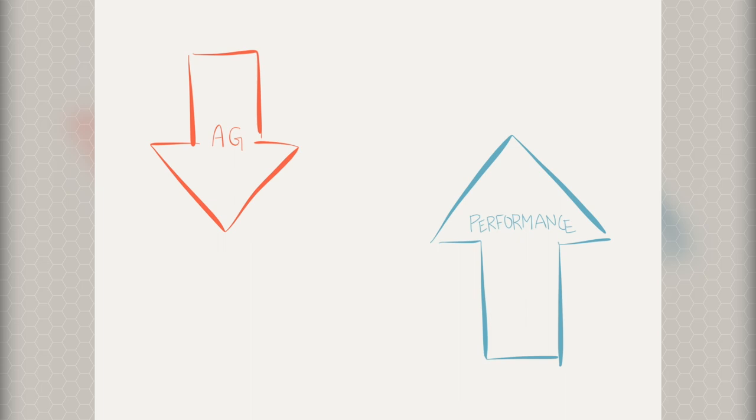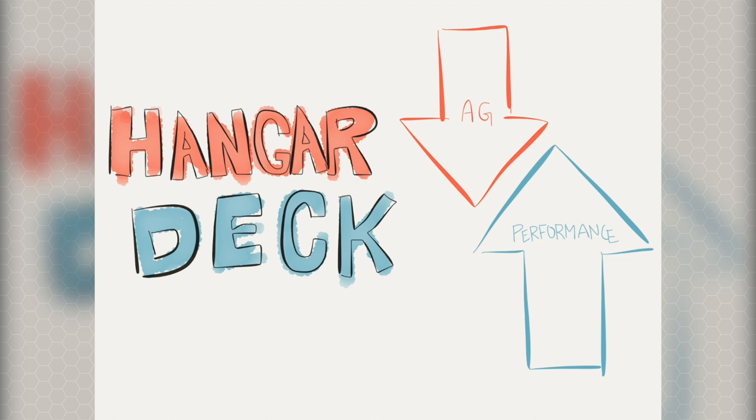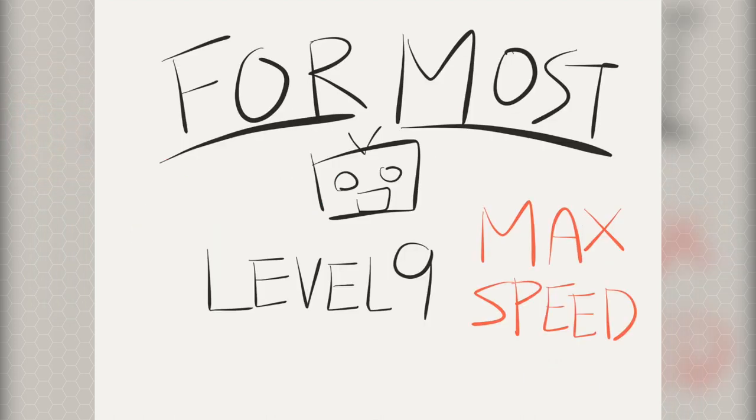The ideal relationship you want is to use the least amount of silver and achieve the most amount of performance. Because of that, we really have to talk about hangar decks. When upgrading robots, most of the time you really want to reach level 9, because all robots max out their speed at level 9.